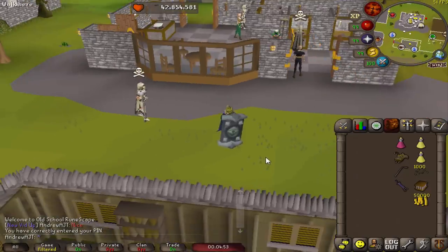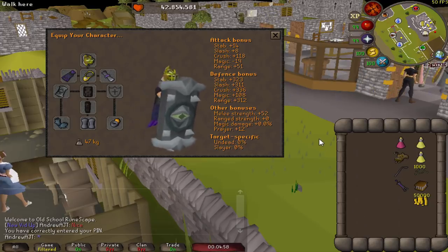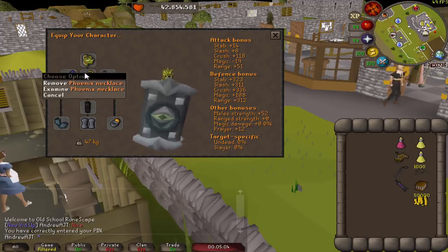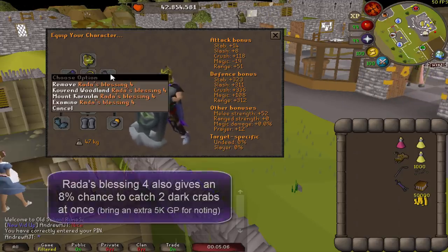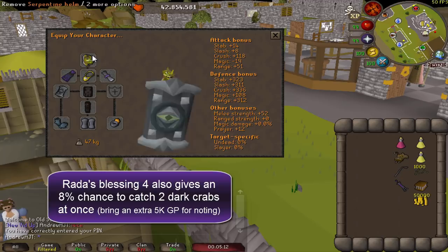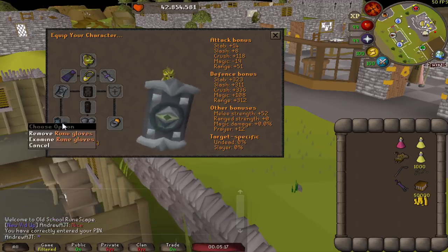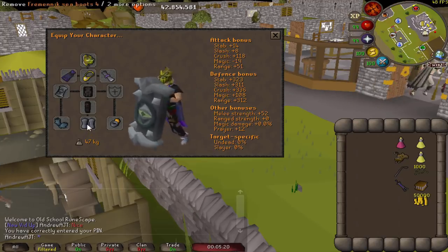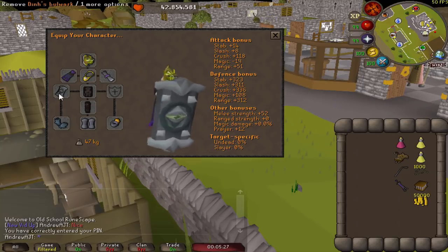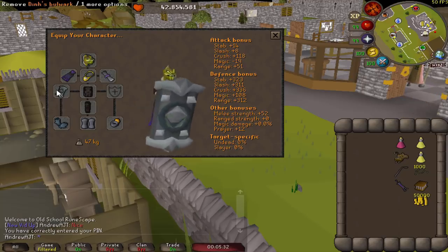Once you have the diary completed, you're ready to fish. The d'hide armor is highly recommended for mage defense. Phoenix necklace is essentially extra HP. The blessing gives free prayer. The Serp Helm is pretty important because it keeps you from being venomed — if you don't bring this, I recommend anti-venom. Bring a good fire cape and gloves and boots; rune boots work if you don't have Fremnic boots. The Ring of Suffering is a good choice for mage defense. The Dinhs Bulwark is a very good item giving insanely good defense all around, although it doesn't give magic defense anymore.